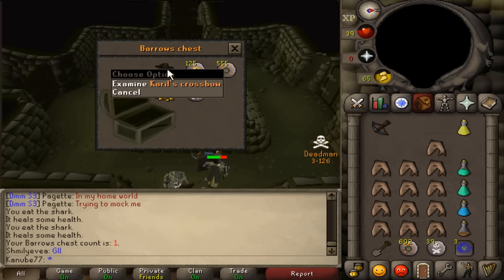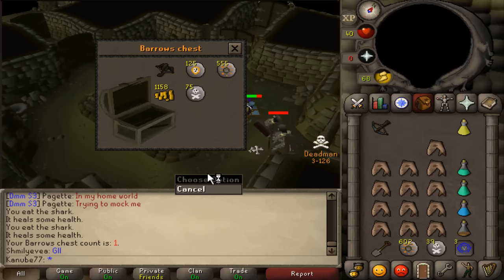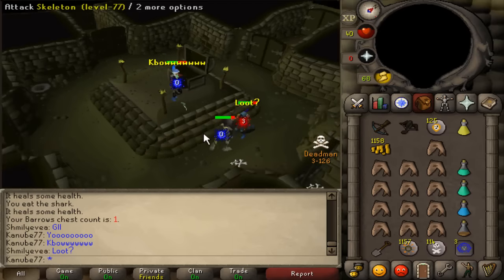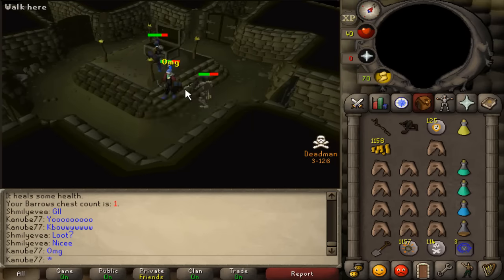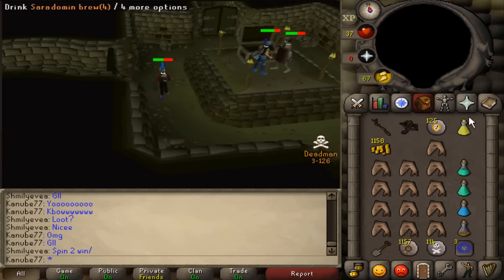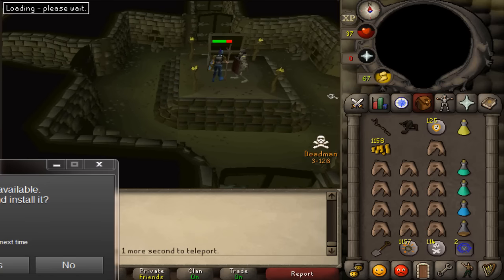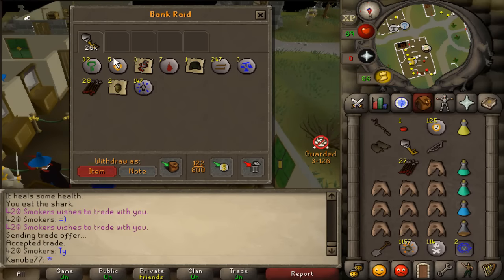Carol's bow! Holy smack — we got a Carol's bow! Oh my god, oh snap! Let's go! 32 nature runes, 50 chaos runes — I'll take it.